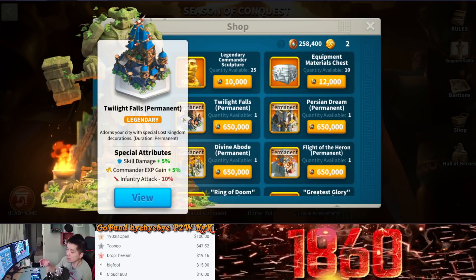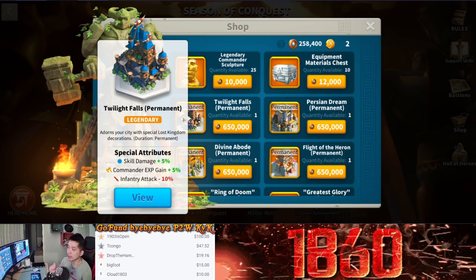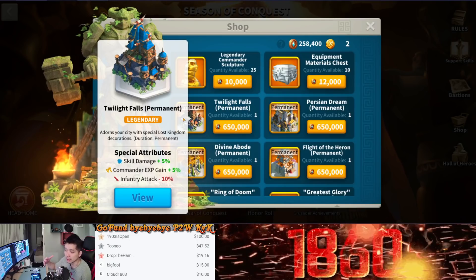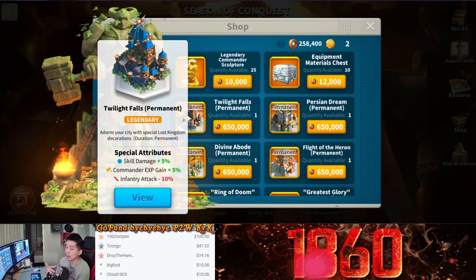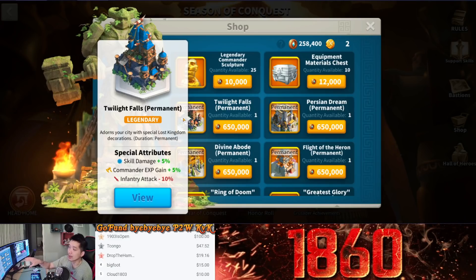For the Twilight Force skin, this one gives Skill Damage +5%. It can work really well if you're running mixed marches and you have a lot of commanders that deal very high skill damage. So if that's what you're currently running or planning to work on, the Twilight Force is not a bad choice.